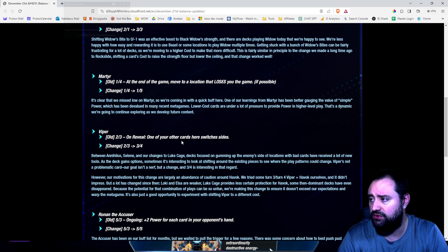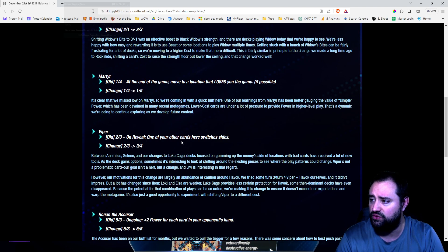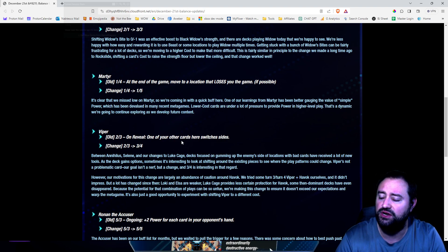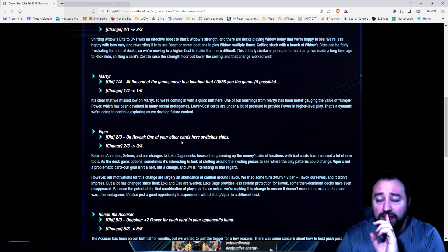Viper's change is from a 2-3 to a 3-4. Between Annihilus, Selene, and other changes, the deck's focus on clogging the enemy's side of locations with bad cards has received a lot of new tools. As the deck gains options, it's interesting to look at shifting around existing pieces to see where the play patterns could change. Viper is not a problematic card — our goal isn't a nerf, but a change. A 3-4 is interesting in that regard. However, our motivations for this change are largely an abundance of caution around Havok.